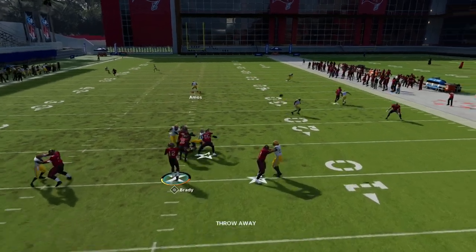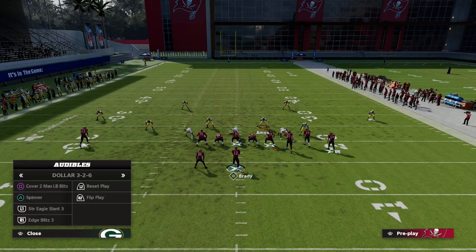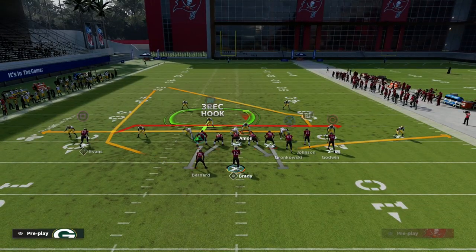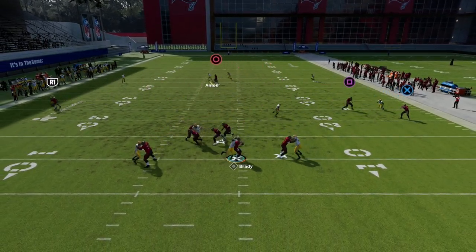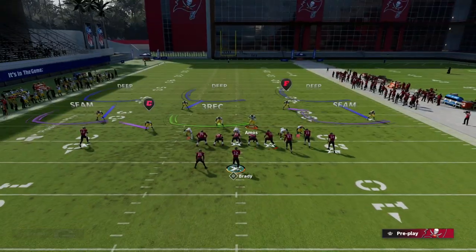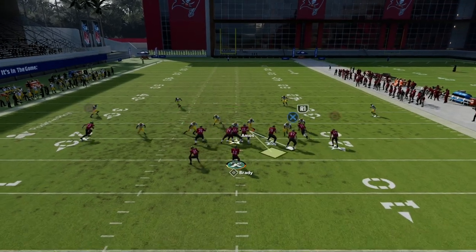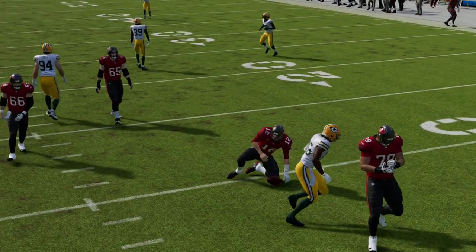If they block a running back, sometimes a tackle will pick it up — that's more of a reason to spread your line. It's best to hold this guard, and if they block the running back you'll see it'll still come in. You can also pinch your linebackers to give them a little more room to work on that side, and it really comes down to the tackle on either side.